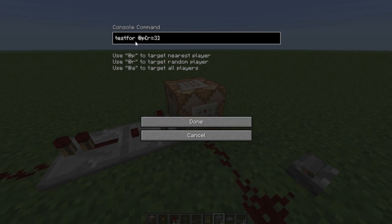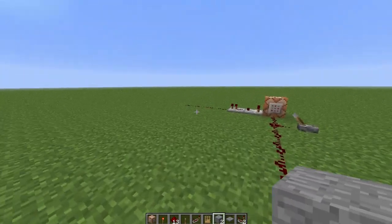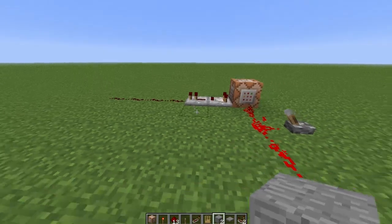Basically, there's a test for command, like an if statement in code. And this is testing for a closest person within a radius of three. So if I just show it like this way - that's the output there. I'm more than three blocks away from the command block, so if I pull the lever, there's no output.